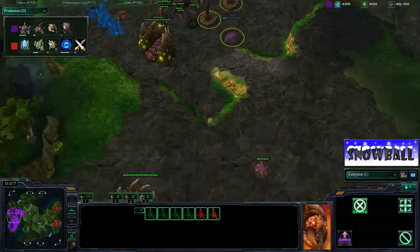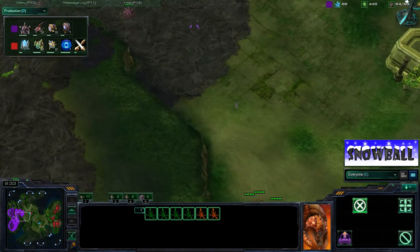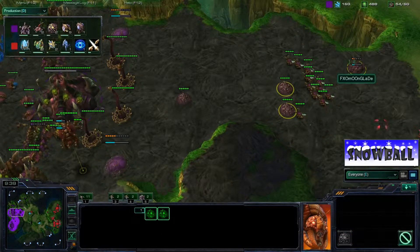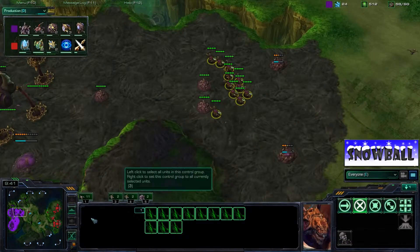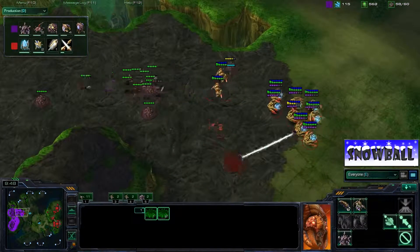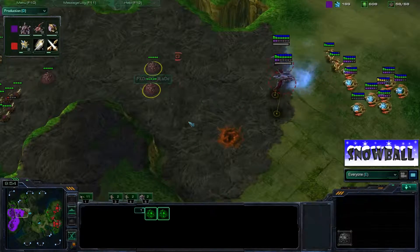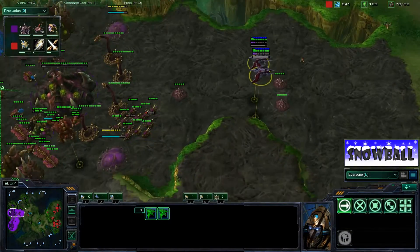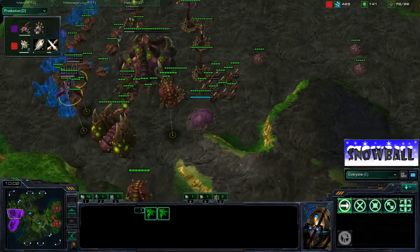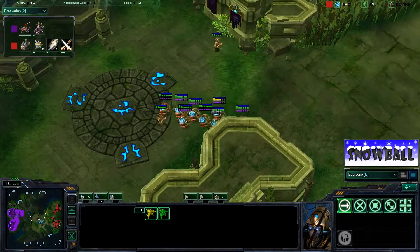It looks like Moonglade is going into Mutalisk play from here. Usually lots of Spinecrawlers at the front means they're going very light on attacking units and planning a Mutalisk harass later on. He also has four Gas Geysers going. Hallucination has just finished research for Huck, and now plus-one air attack and plus-one ground attack are being researched, so we've got both air and ground upgrades going down.